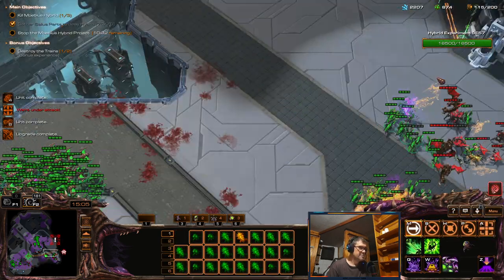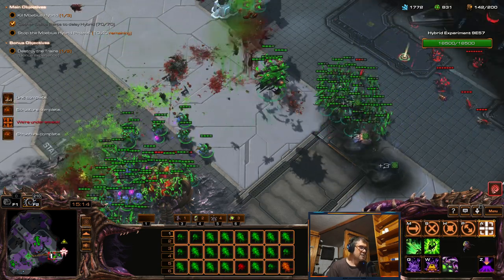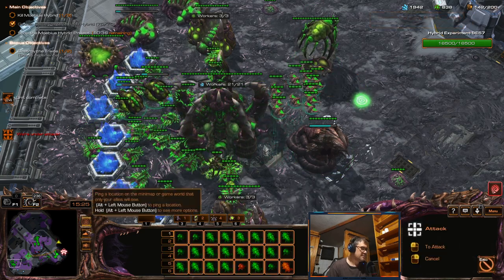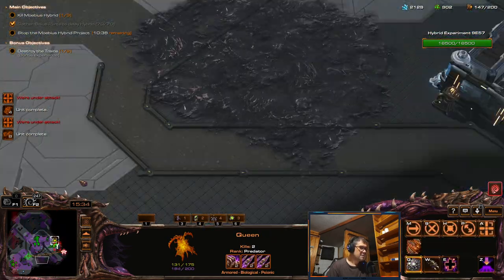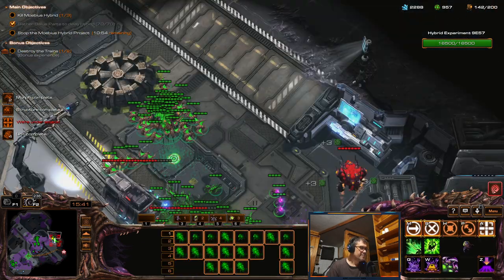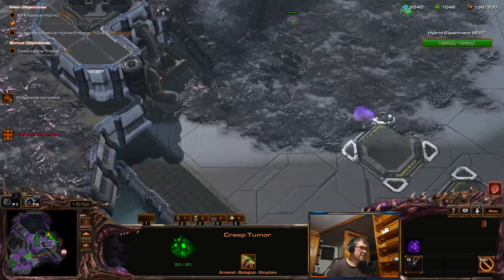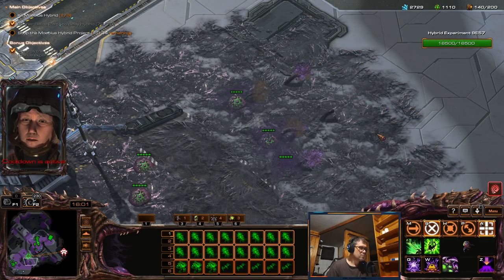Let's get the final upgrades. Some scourge — I lost another overlord. Okay, now we have a maximum of 200 supply. Let the zerglings finish the job. That's right — we'll stamp out every last one of these traitors.